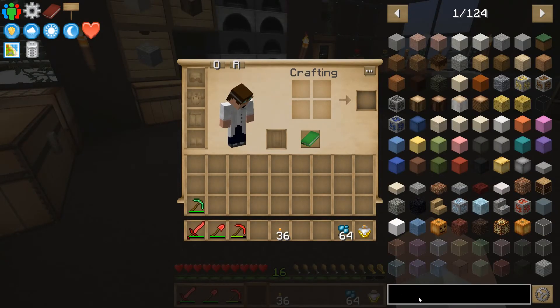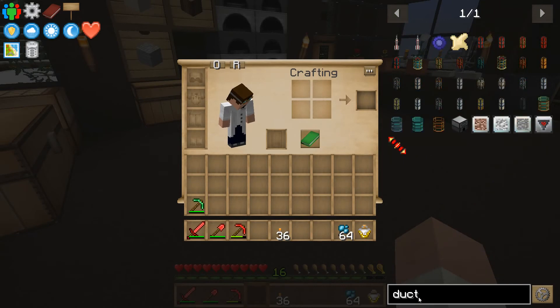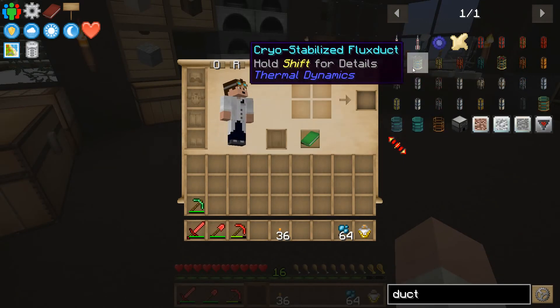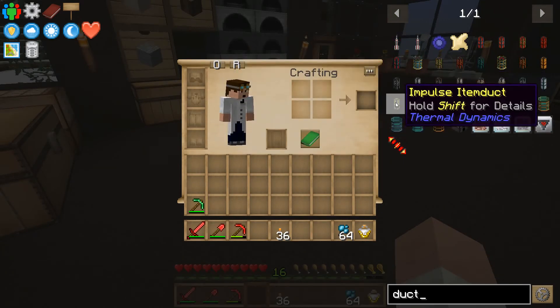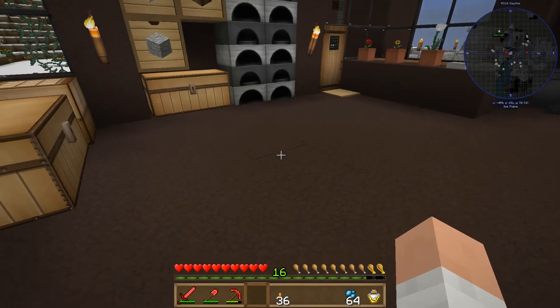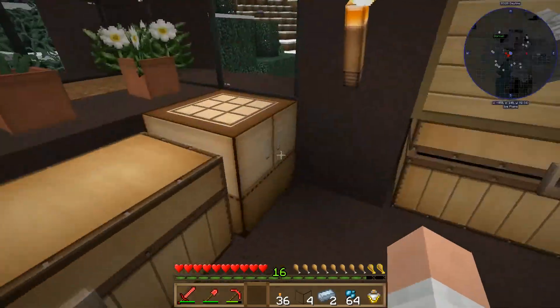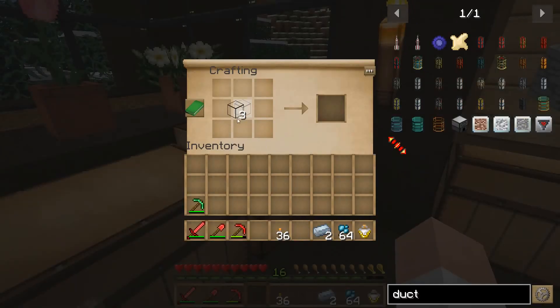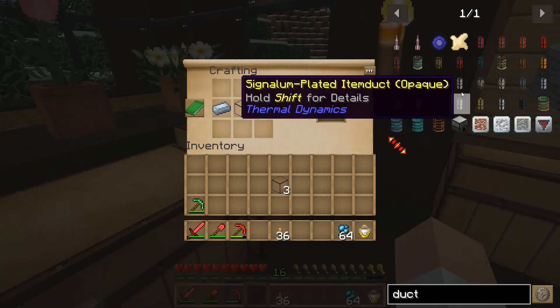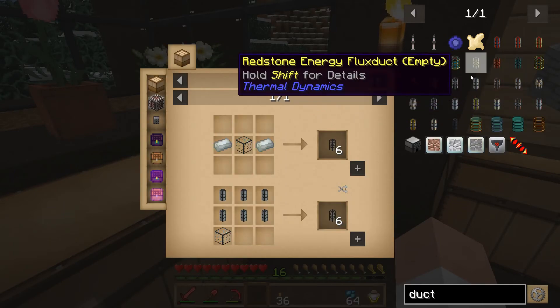Item duct — there we go. Have item ducts. Item duct — oh, this is glass and tin. Glass and tin: I actually have two pieces of tin left and some glass, ready to go. Let's see if we can do that. Did I do it wrong? What am I missing here? Maybe I have the wrong kind of glass.